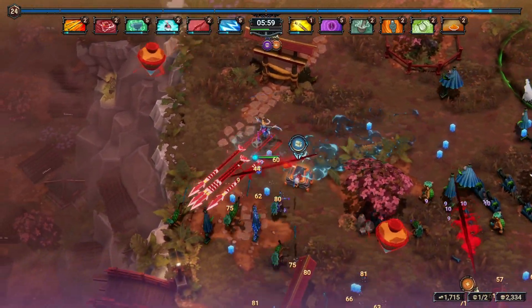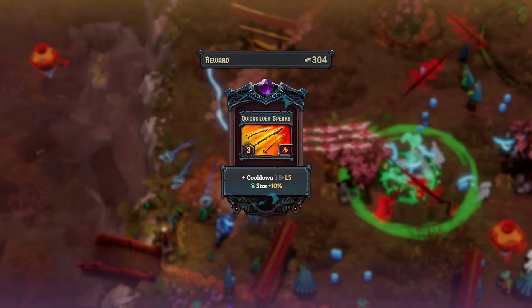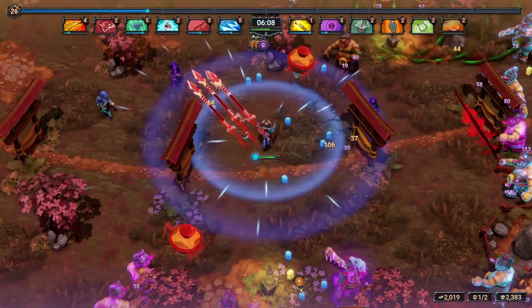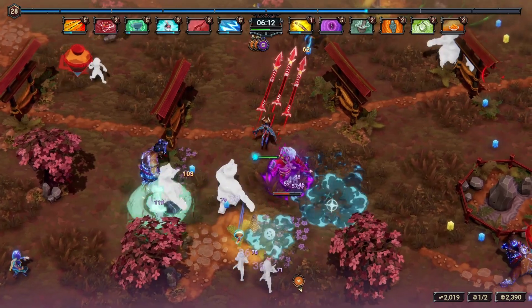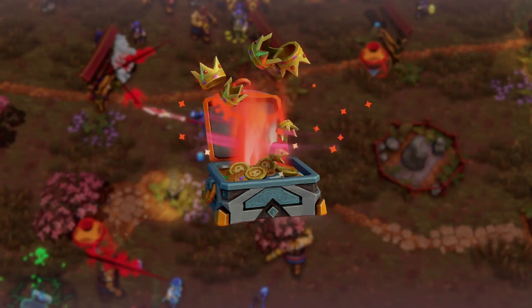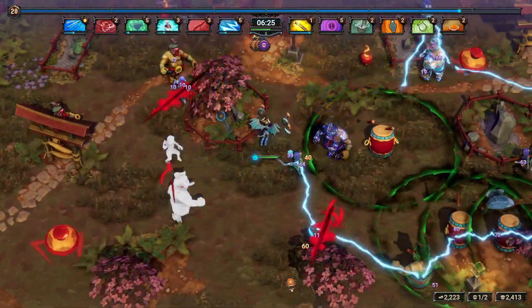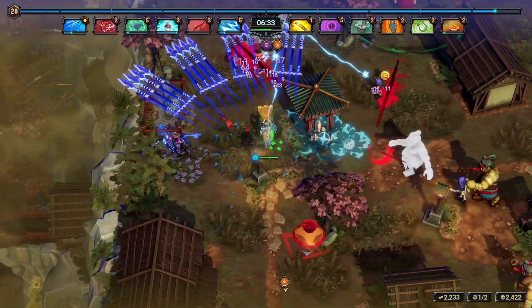Alright there's a chest on the ground — we'll go ahead and pick it up. Vacuum — that's actually really useful. Spears are ready now for Throwing Bombs, and now when we take this guy out we can actually evolve our Spears. Yes! This is a lot more damage in front of us — kind of what we needed.